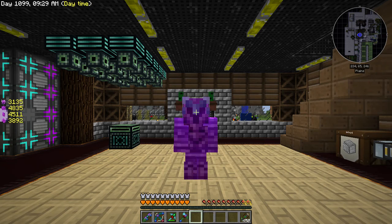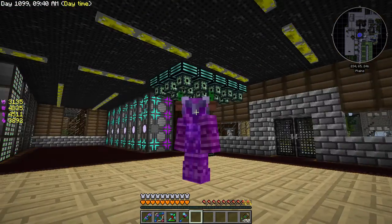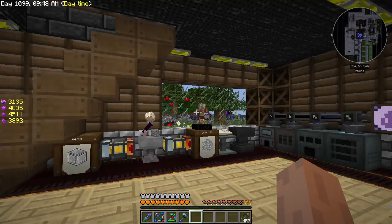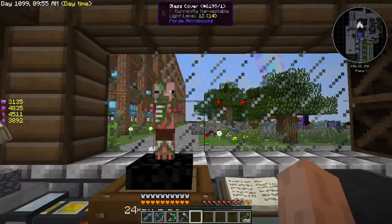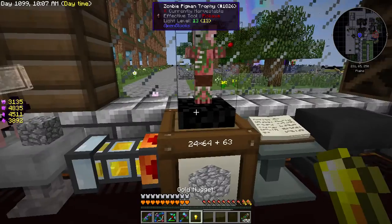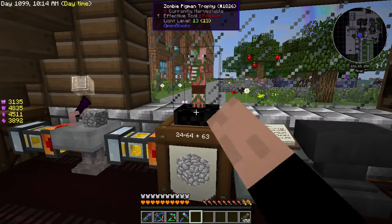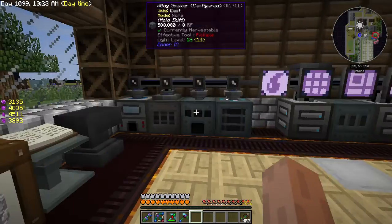Welcome back to another episode of SkyFactory 2.5. We're working on Botania today. We're greeted without Demois because of holidays. That's actually why I have the cactus hat on. Also, last episode I should have mentioned - I killed enough zombie pigmen to get the trophy to drop. We now have infinite gold nuggets from the trophy; you can get one every five minutes or so, and it makes pigman noises when you right-click it.